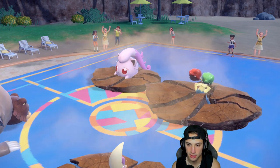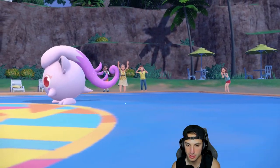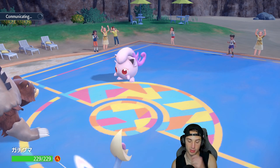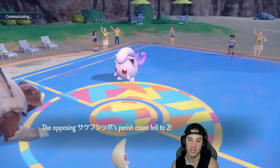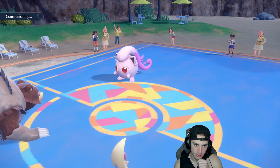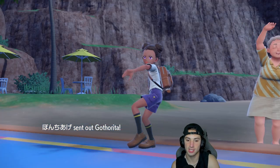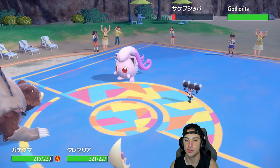We're doing some big-time damage. We're hoping they don't go back into Gotharita, but chances are they'll do that. I got off a lot of value with this Ursaluna already — hitting like a truck. Scream Tail is down two turns. They're probably bringing it back out for another Fake Out chance.